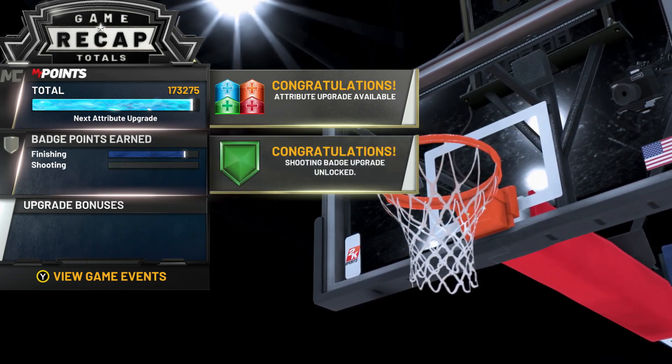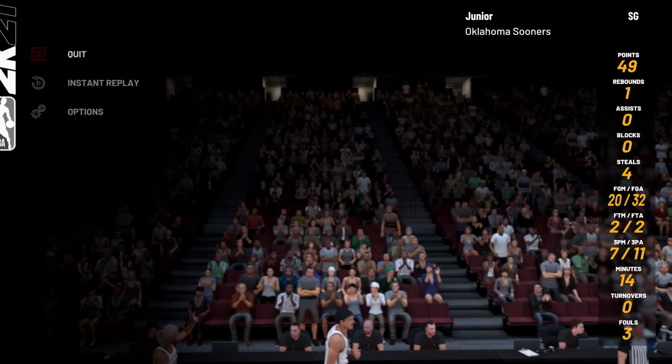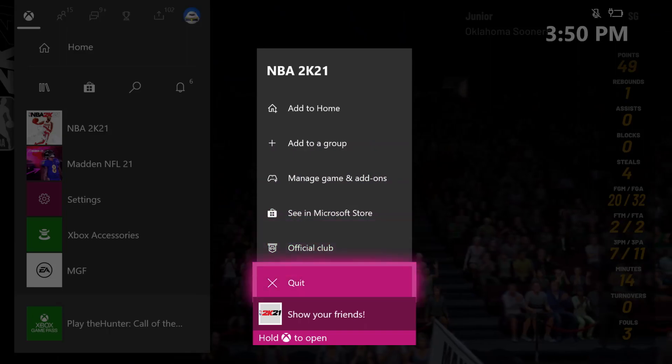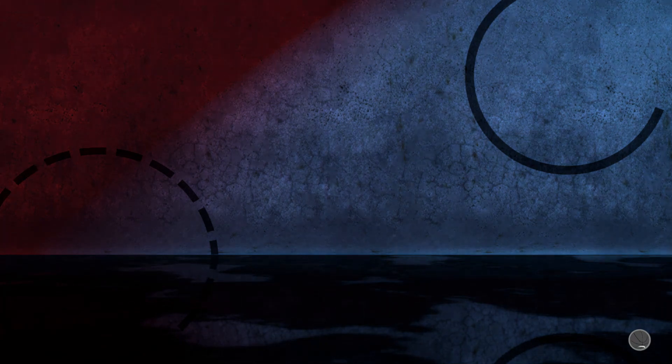First things first, this glitch is probably going to be best for people that want to make a new build or need a new build for boot camp. You need to be in college where it says late second round or mid second round — it's the second or third game in college. Once you get into this game, you go through the cut scene.